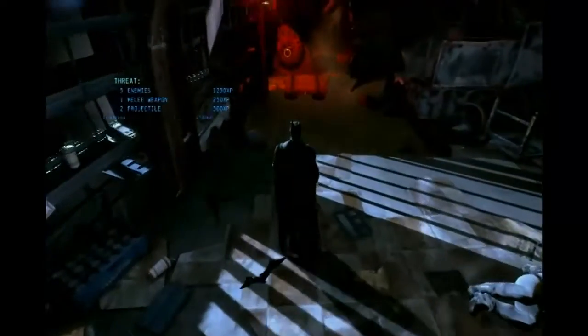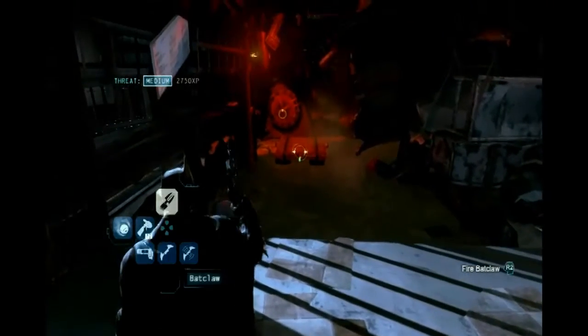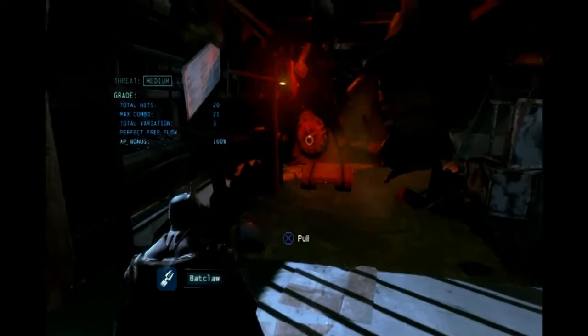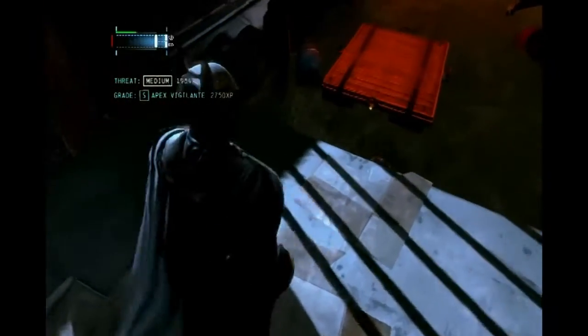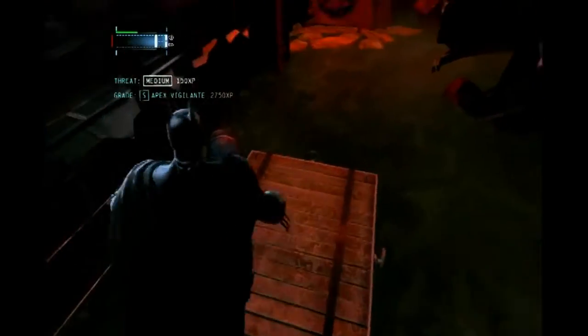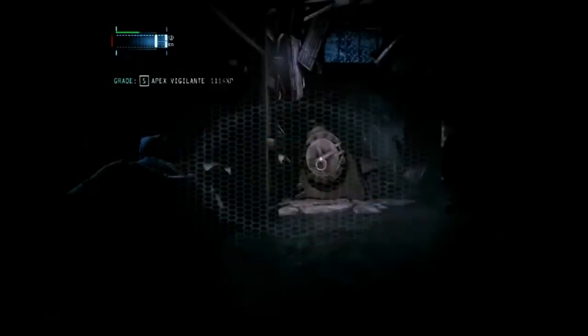Yeah, once you get that tempo down you get a combo boost — it's pretty much become unstoppable as long as you can keep the pattern going. So here we'll have to use our Batclaw and pull this little raft over to us. So we're doing a little river rafting here in Batman, and then we'll find hooks around.